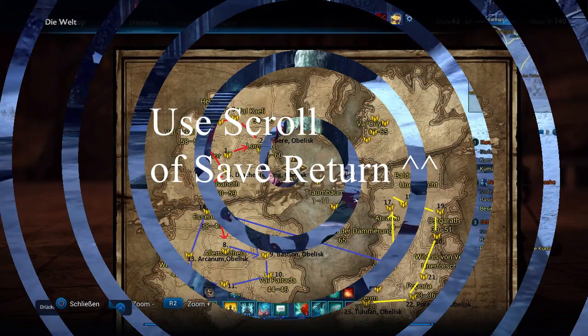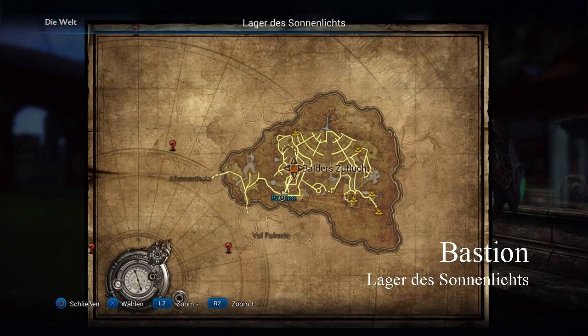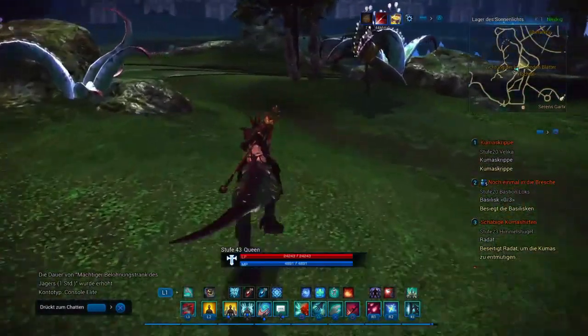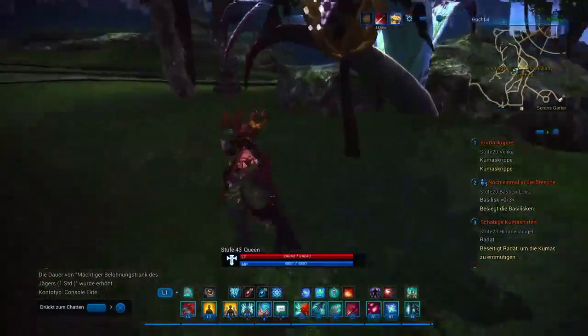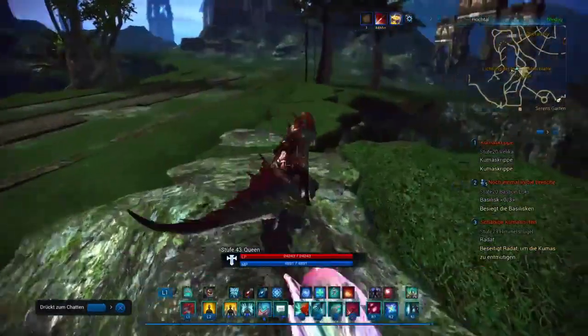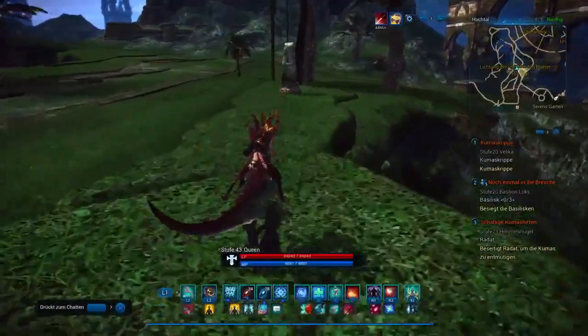Next one is the Bastion. As you see on the map you have to travel other points first, but I just show the obelisks. Teleport to the Sunlight. Here I would really recommend: don't touch any bananas. There are many apes around and they just hate it if somebody touches their bananas — just saying.